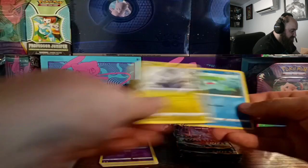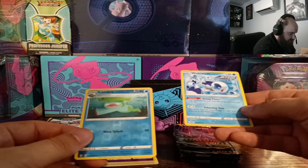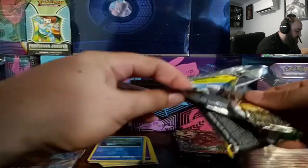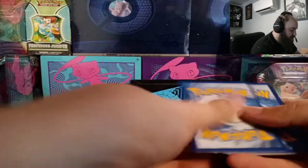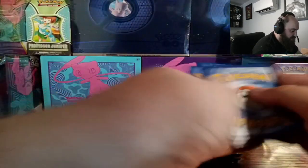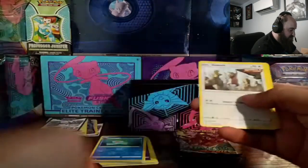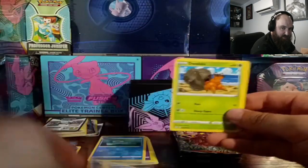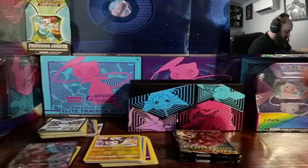Halfway through the ETB. Another white code — probably not getting a V here. Fire energy, treasure energy, Diglett, Palitoad, Seedot, Flabébé, Carvanha, Dwebble, Emolga, and another Wishiwashi. No hits.